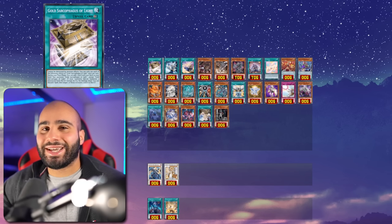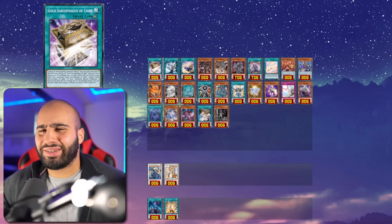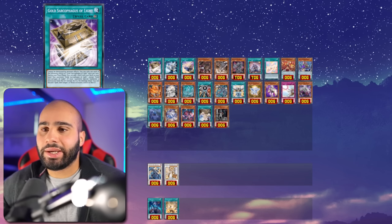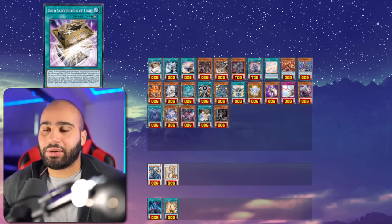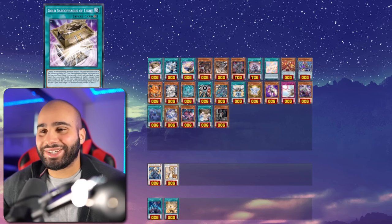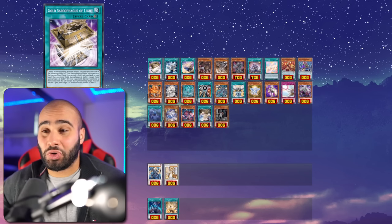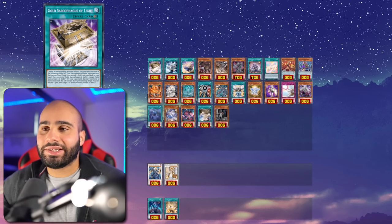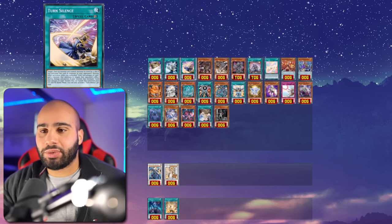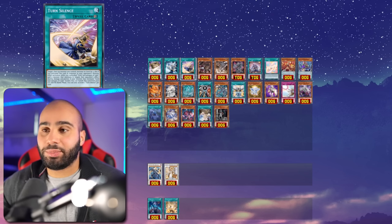The first deck I wanted to cover was the Yugi deck. It's not super meta, but it doesn't suck — it's a decent rogue option. If piloted correctly it can definitely catch people off guard. With 'There Can Only Be One' going to one, this deck is a little worse at slowing the game down because it's a mid-range deck — not a go-big-or-go-home combo deck, and it doesn't make unbreakable boards. There are a lot of interesting cards in the deck you can use during the battle phase to pretty much end the battle phase immediately.